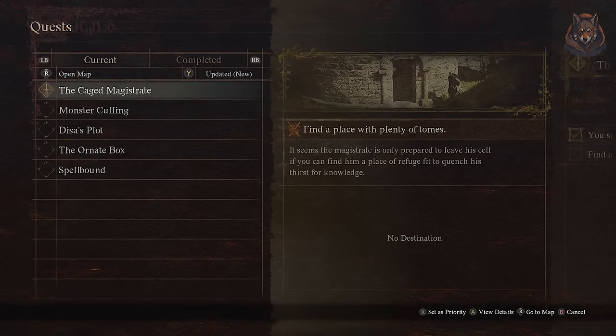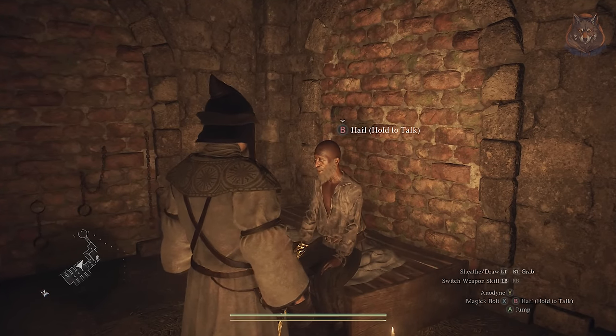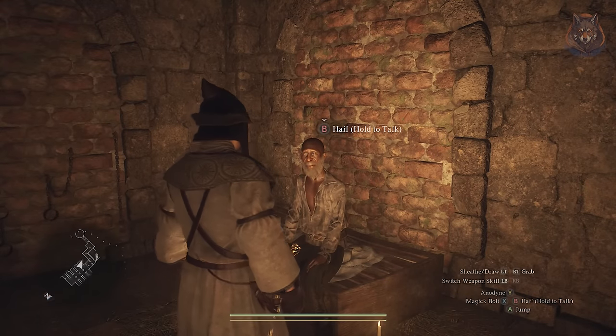When you open the jail cell and speak with Walder the magistrate, after you're finished speaking with him about the mission you can talk to him again a second time and he will give you the grimoire.